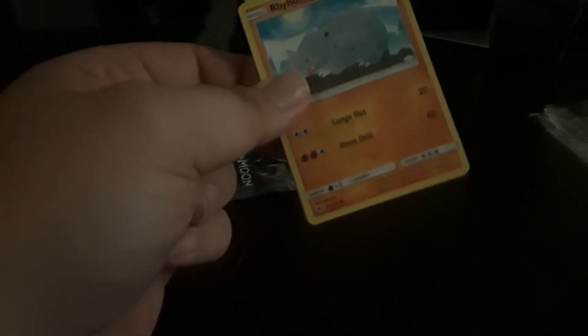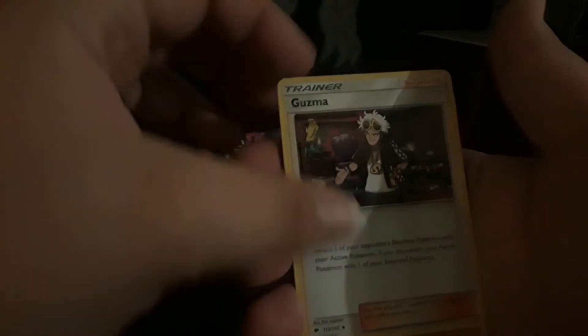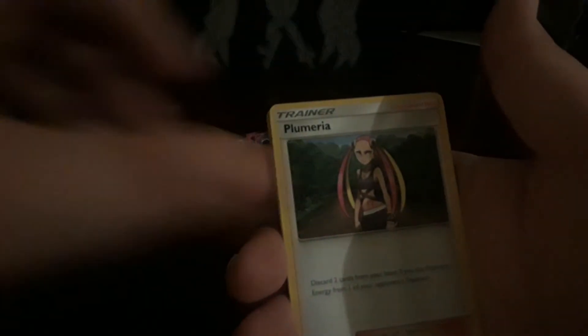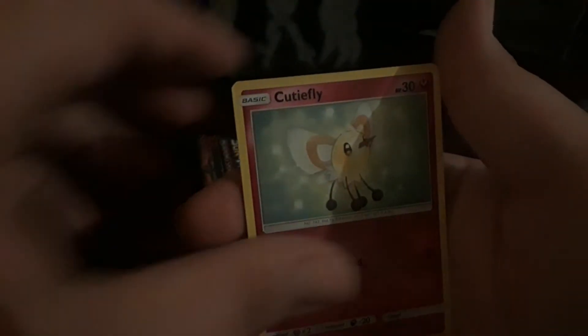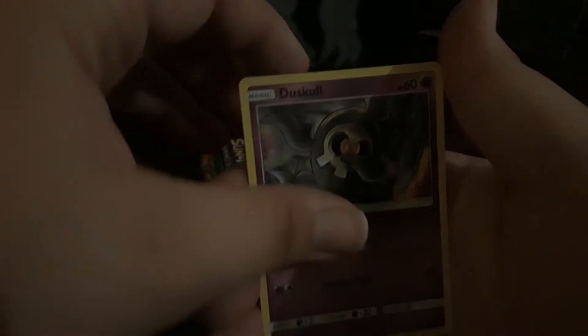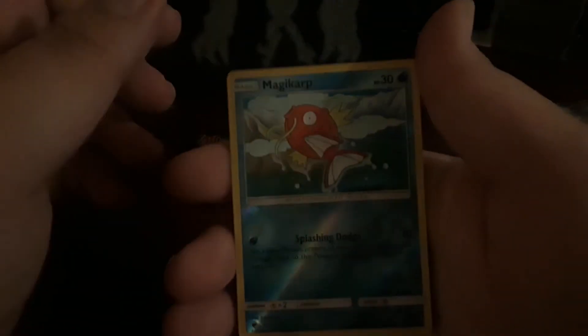I don't remember exactly what number episode this is — it's episode something. And whilst I've done one of these, when I've seen an opportunity to get a really cheap ETB I took it. That's Psychic Energy. Guzma, Solrock, Plumeria — I don't even know if I'm saying that right — Rhyhorn, Riolu, Cutiefly, Tianemo, Duskull, a reverse Magikarp, and Passimian. Come on, some last pack magic.